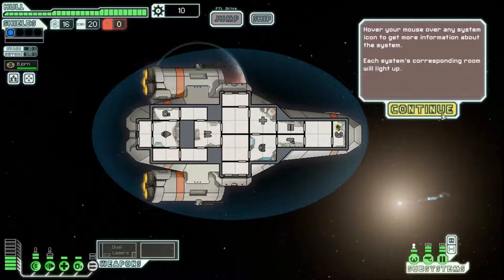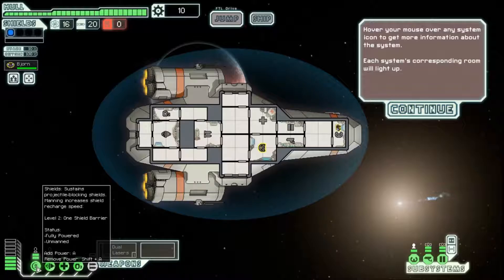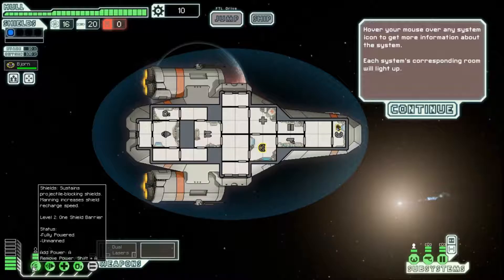Your ship, the Kestrel, is the focus of the typical game view. The circular icons at the bottom of the screen are your ship's primary systems. The systems use power from the reactor, pointed by the arrow. These are your ship's subsystems. Unlike systems, they do not require power from the reactor.